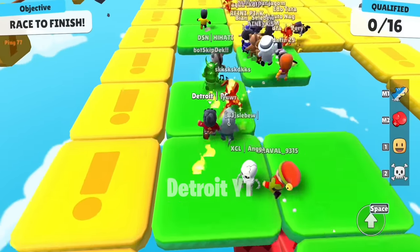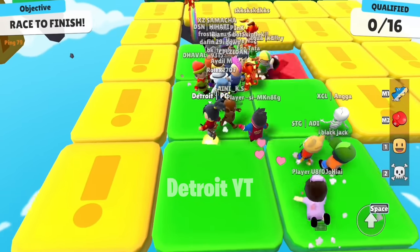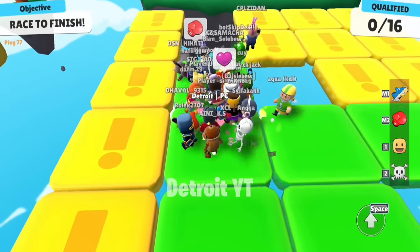In Tile Fall map, stay a little distance from the crowd until the second-last tile opens. This will keep you away from being body-blocked and away from those who have special emotes.